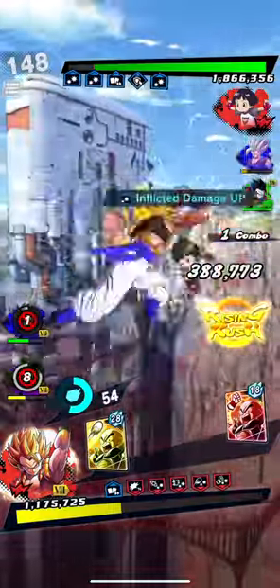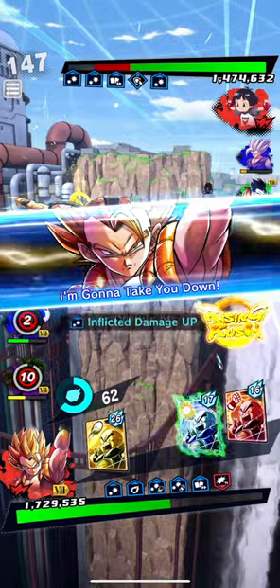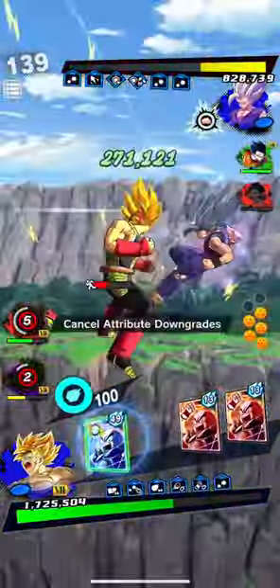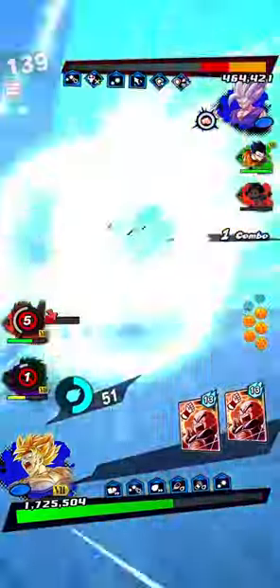We start off getting Pan to dodge and then using his strike cards with Super Gogeta, using our main ability and then our ultimate which takes her out. We then dodge his attack, use our green card and then our blue card, which leaves him with a minimal amount of health.